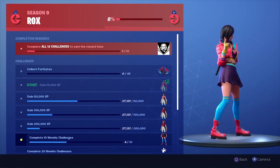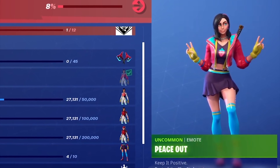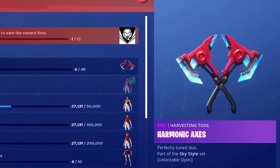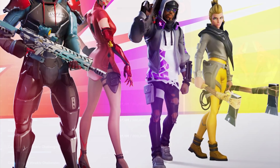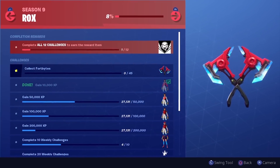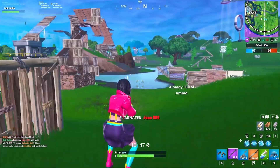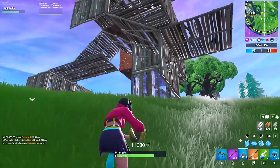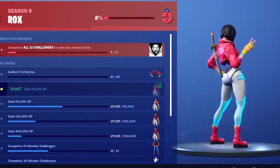If you complete 10 weekly challenges, you unlock a blue style, and completing 20 weekly challenges gives you a special Peace Out emote. The best thing about ROX's challenges is that collecting 45 Fort Bites gives you two pickaxes — a neat new addition in Season 9 where some pickaxes come as a duo. ROX's pickaxes, called the Harmonic Axes, are a hell of a pair. They look insane, and while they don't mine faster — because that would be pay-to-win — they certainly look awesome when harvesting materials. ROX is one of my favorite Tier 1 skins.